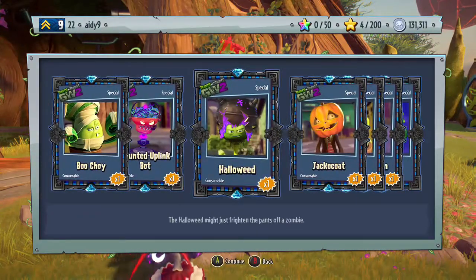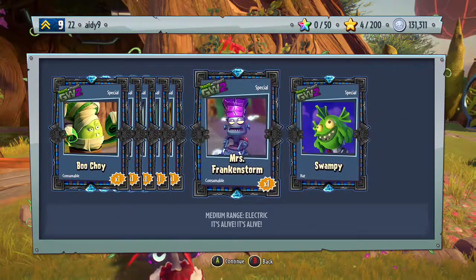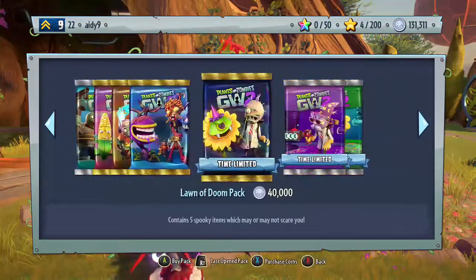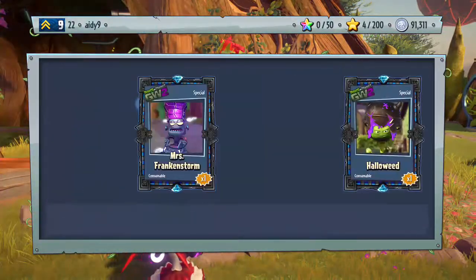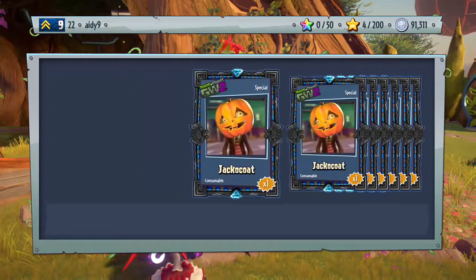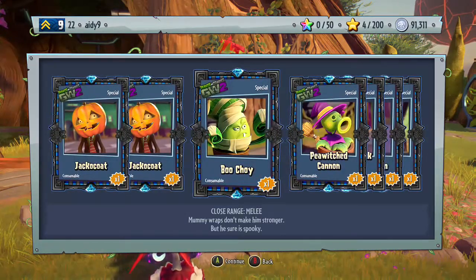All right, now it only gives you one per pack. So we got Swampy — I think that was the last item. Yep, that was the last item, guys! Now we got two Jack Coats in a row, so that's good.